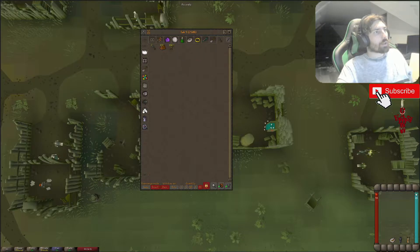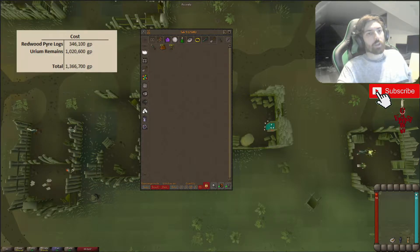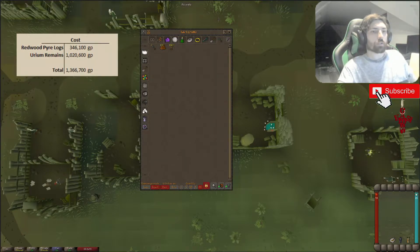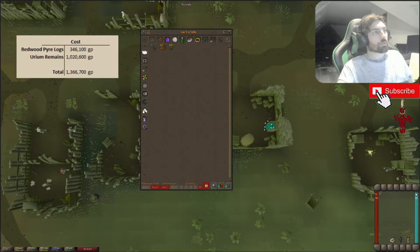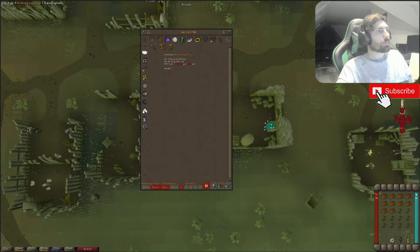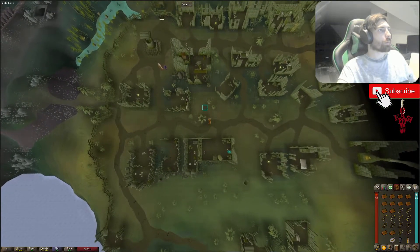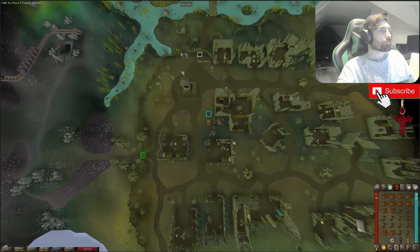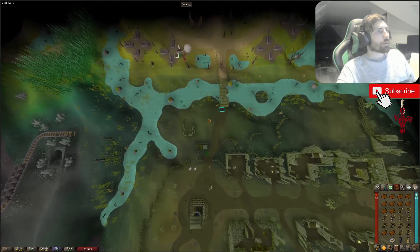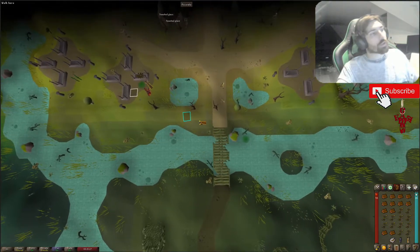I've bought 100 of each and we're going to see what we can get. The 100 Redwood Pyrelogs cost me 3,461 GP each, so that's a total of 346,100. The Urium Remains were 10,206 each, which is a total of 1,020,600. It's one-for-one, so we'll take 12 of each at a time, burn them, and keep banking until they're all done.